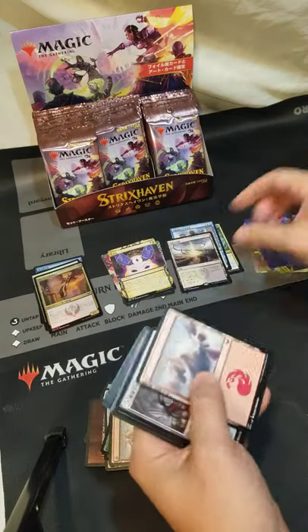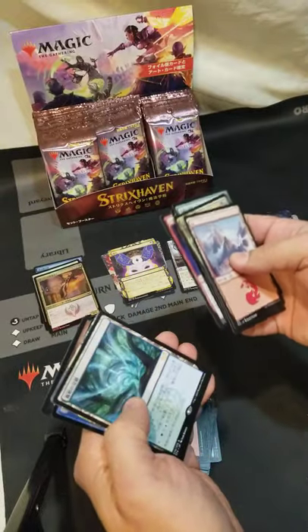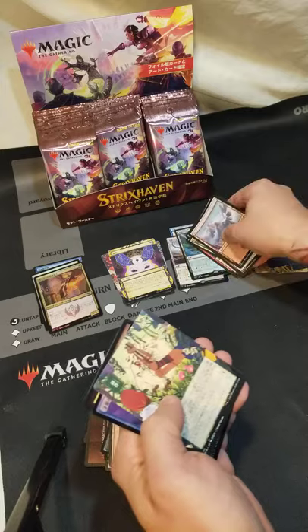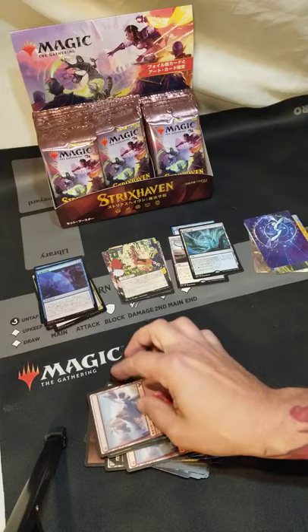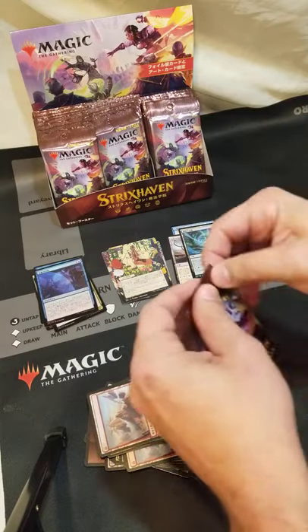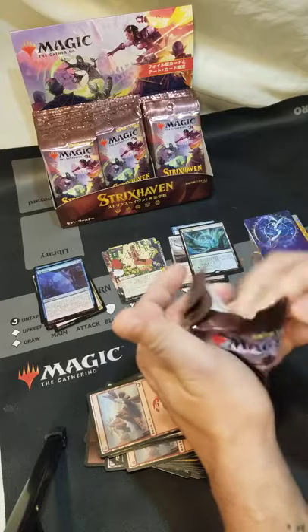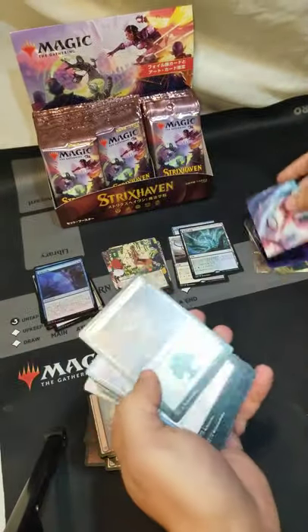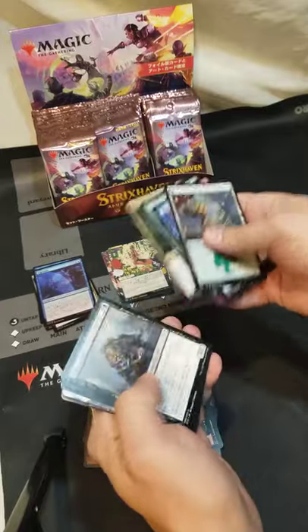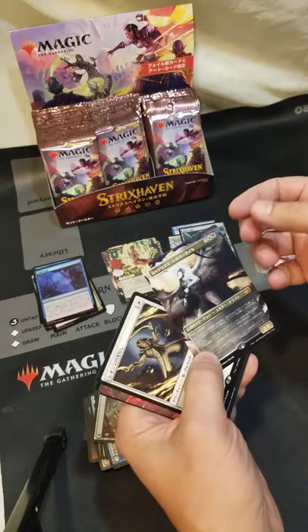The land — and I want to say Dark Ritual maybe. Very cool. Another land, maybe Cultivate. That's the dragon art card. Ooh nice, full art. Don't even remember his name.